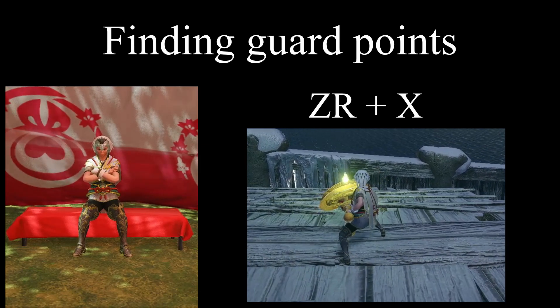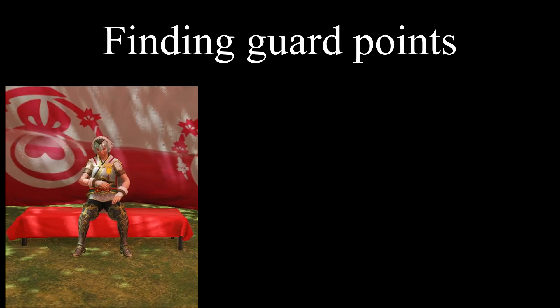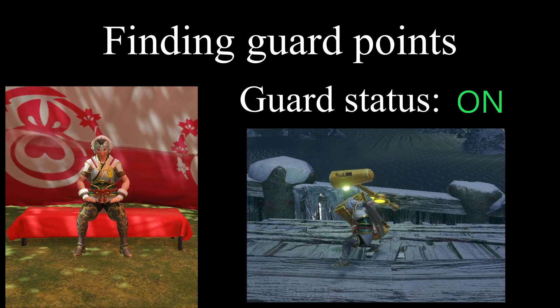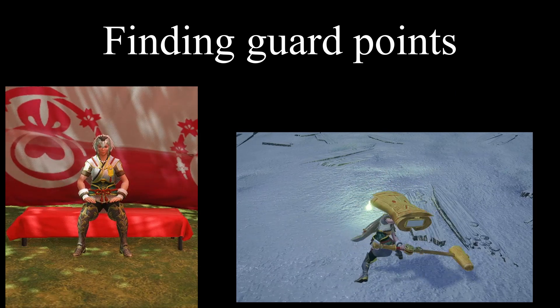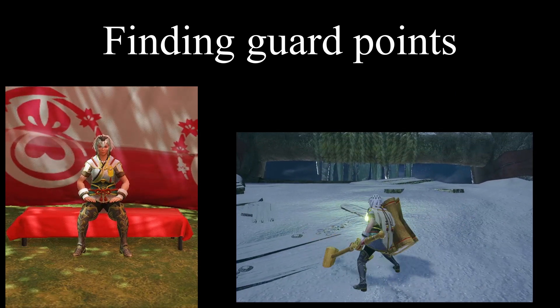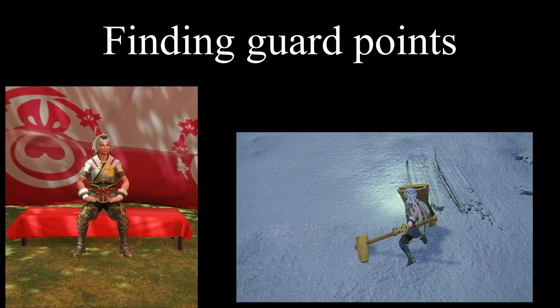Now that you're in axe mode, you will need to press ZR plus X again to transform your weapon back to normal. During this transformation, you'll find a guard point at the end of this animation. And last but not least, the fade slash. The fade slash guard point is easy — and by easy, I mean easily the hardest and most complicated guard point to use.